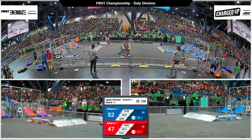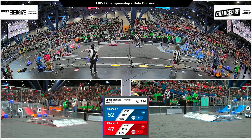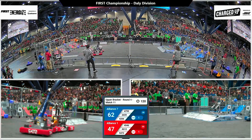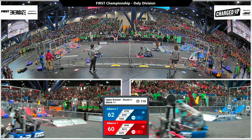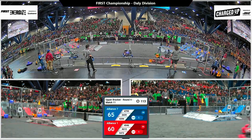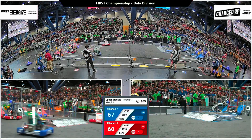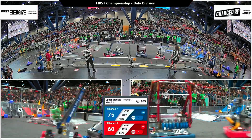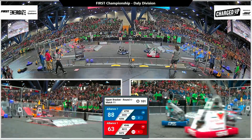Robots get into a bit of a tussle at the beginning, smashing into each other before heading their separate ways off to the loading station. There's Barker Redbacks with a cone loaded up in the machine, reaching up to the sky — they'll place that one with no drama on the middle row for three points. Blue alliance up five points over the red. In comes a cone from Robo Warriors on the top row, and then a cube from Robo Vikes 4206 out of Texas on that middle row.